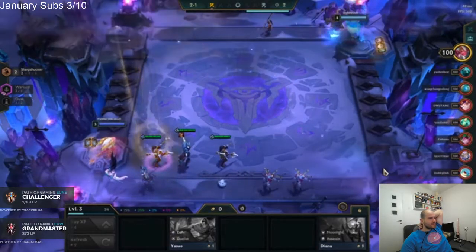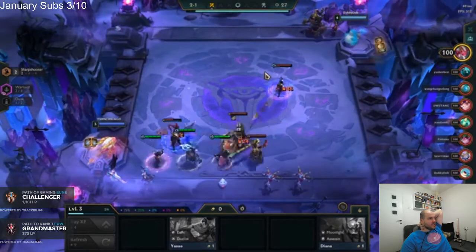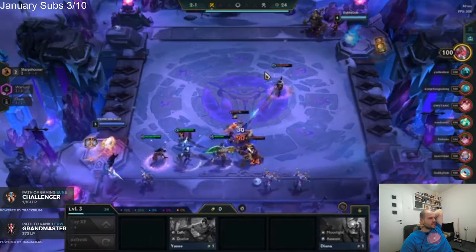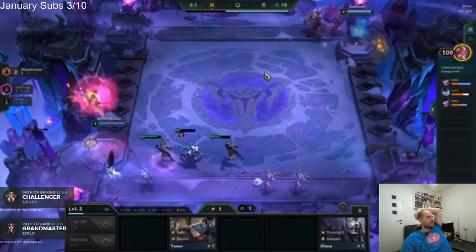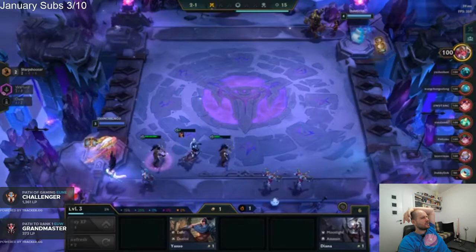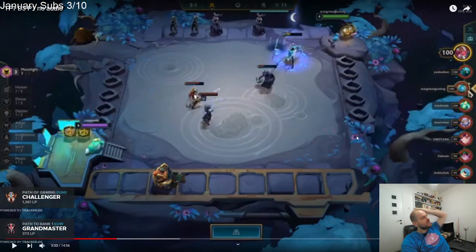I think I do well the first two rounds, because you have a Zeke's as well so it's just completely insane damage. And you buy out the shop, right? Why do we always buy out the shop? You're always supposed to buy out the shop. First of all, he's going for Moonlight, so you should definitely buy the Diana so he doesn't get it. And why do we buy out the shop? Better odds of stuff you want.